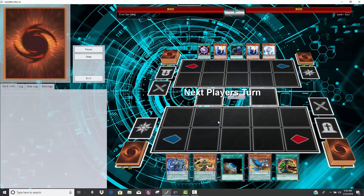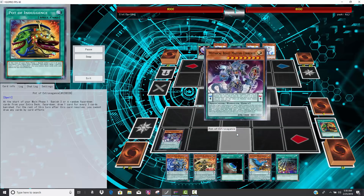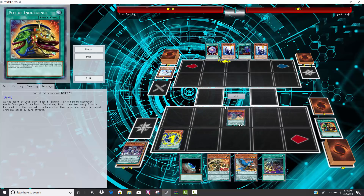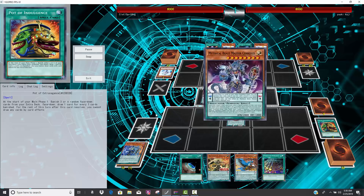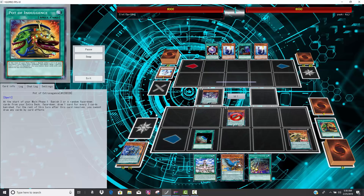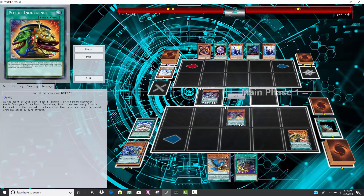The second duel is against Salamangreat. I'm not going to lie, he is opening the nuts in these duels mainly because he's going first and opening with Pot of Indulgence. I think if he went second against Salamangreat he probably would have got washed, to be honest, because Salamangreat opened pretty good — his top three off of Foxy is going to get him a plus. But his Little Jackal got negated. However, he has that hand trap.